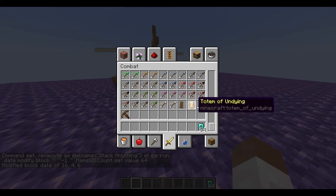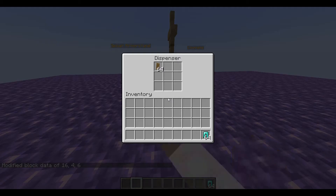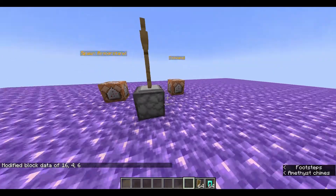Now let's do something else — let's do a shield. Now you go up, just back to the command again, and there you go, you've got 64 shields.